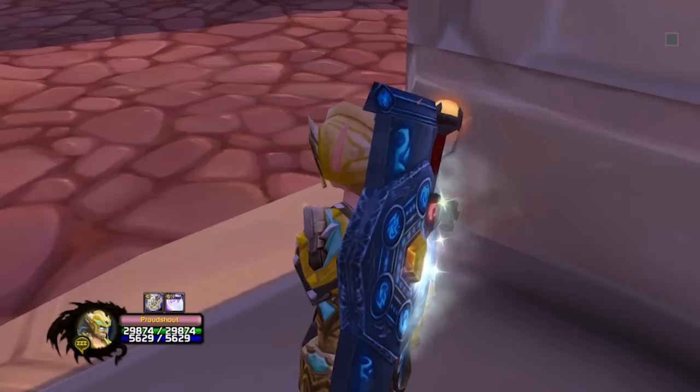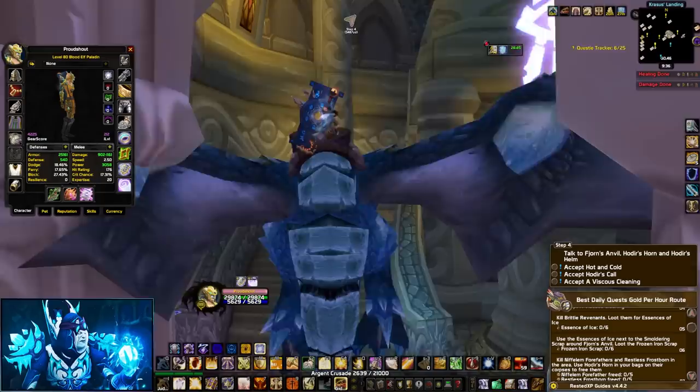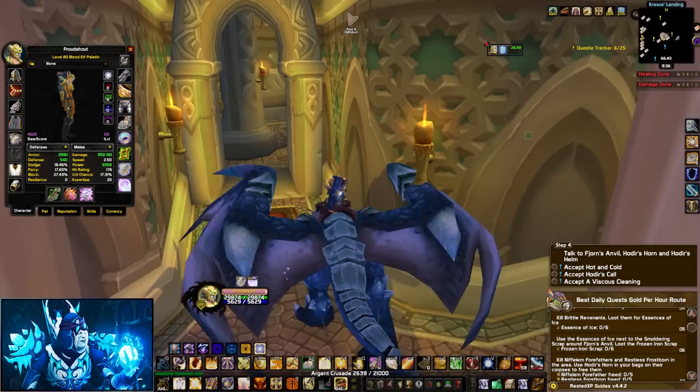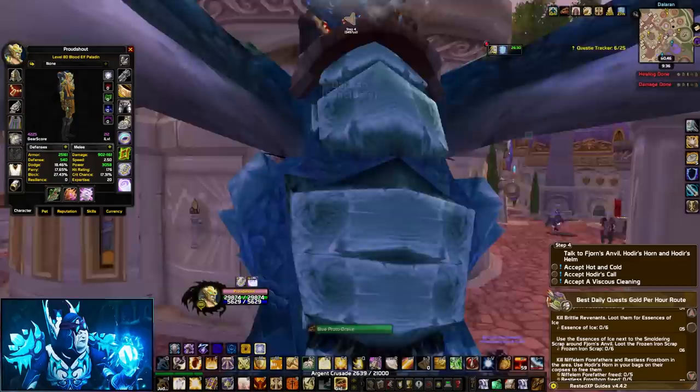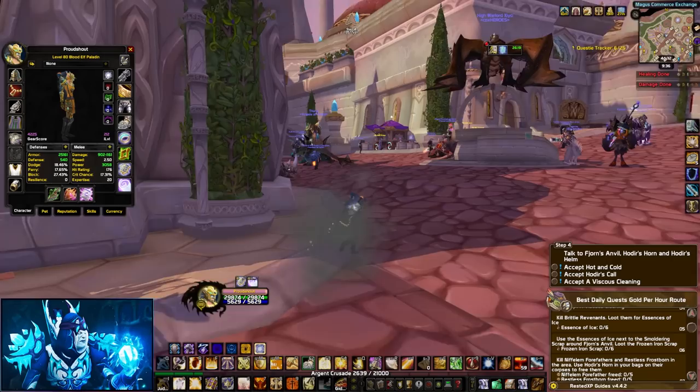One of the first tips for today is how to maximize efficiency and save time by flying in Dalaran. If you come to this spot right here as you're going outside towards the flight master, you can come to this dark spot in between those two pillars and mount your epic flight. From here, you can fly outside without being dismounted, saving you a lot of time until you usually get dismounted.